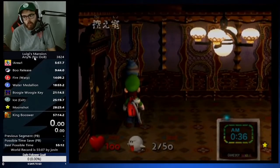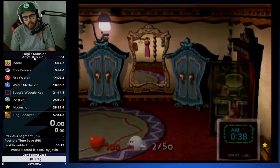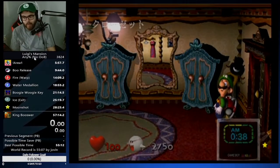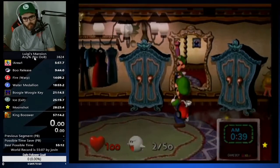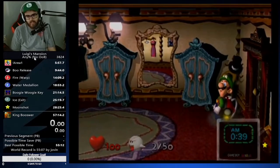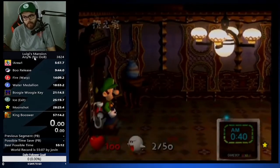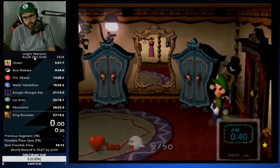Let's move on to wardrobe boo. Wardrobe boo can be a little complicated sometimes, but I'll show you the most consistent way to check for it. If there's no speed when you walk in the room, that means he is in the middle or top left cabinet every time. He will be in the middle cabinet, top left cabinet — so there's the right cabinet, middle cabinet, and left cabinet.